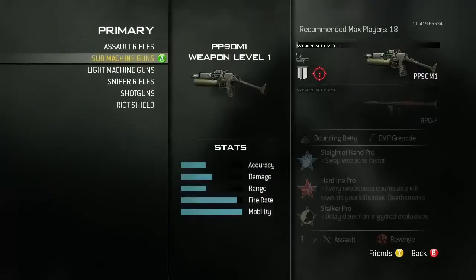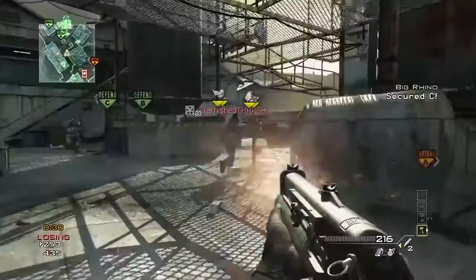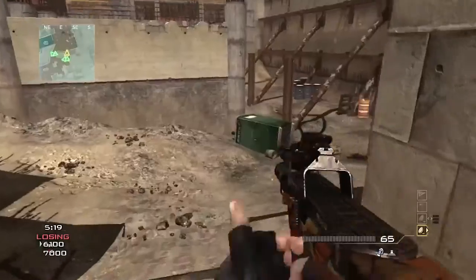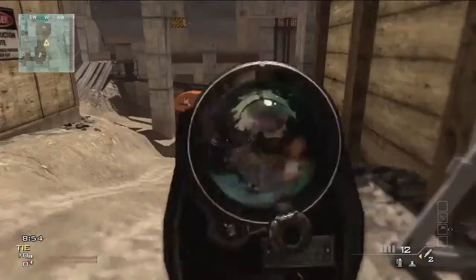We have brand new weapons across all of the categories. You've got an SMG called the PP90M1, one of my personal favorites. You've got the FAD, or the FAD Assault Rifle, brand new to Modern Warfare 3. You've got the Bouncing Betty, a brand new frag grenade type, and the XM25, a new launcher.